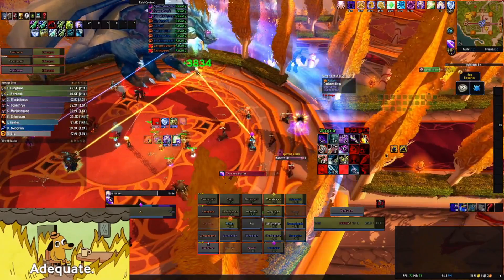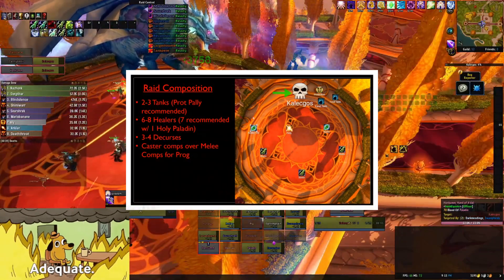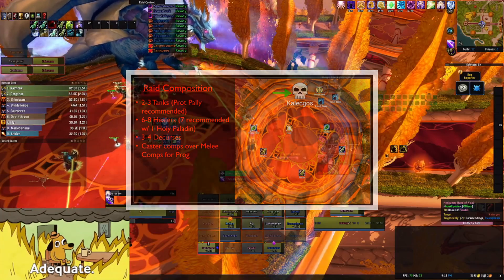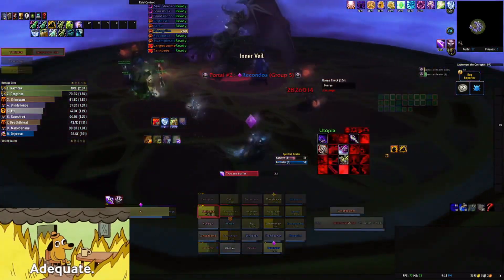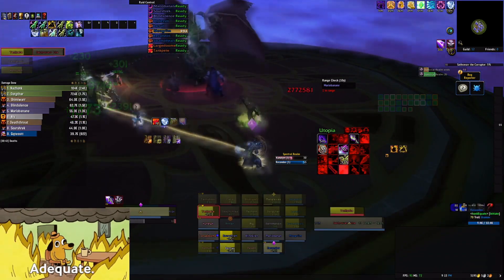The best composition for this fight is 2-3 tanks with at least one protection paladin, 6-8 healers with at least one holy paladin, and 3-4 classes that can decurse. You can have a solid mix of DPS, but make sure you bring along appropriate debuffs to make this encounter easier. If you are struggling on this boss, remember that a caster stack composition is easier than a melee stack.